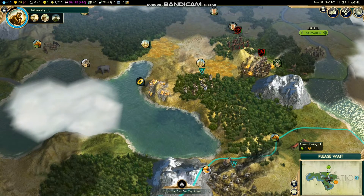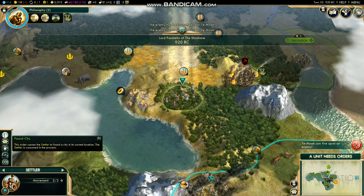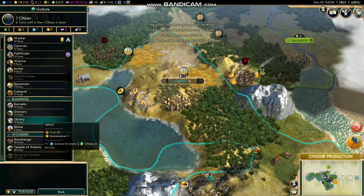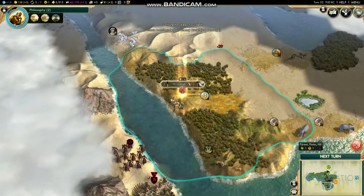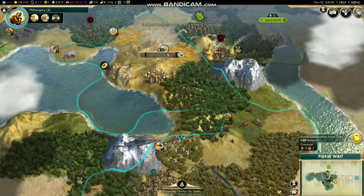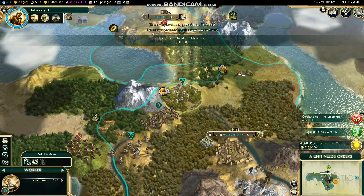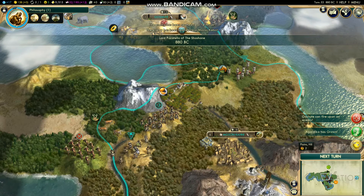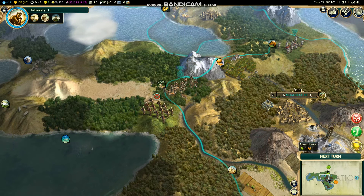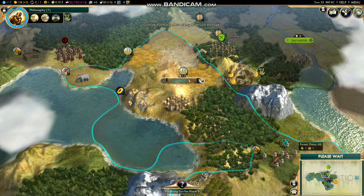We're starting on the Hanging Gardens — that'll be huge if we get it. That city will skyrocket in population, give us more production, and make things a lot easier. We got some gold and just plopped the city down — got some ivory as well, and we have that down below too. I need to get some workers to connect all these luxuries. We're up to four cities, going for five total — we're off to a pretty good start.